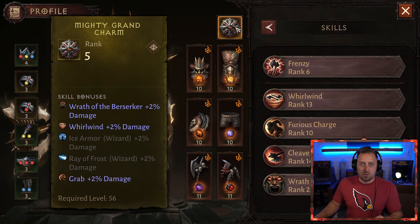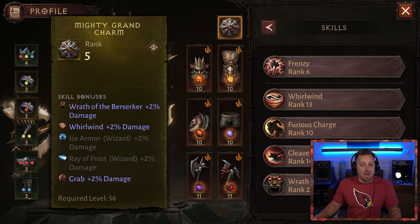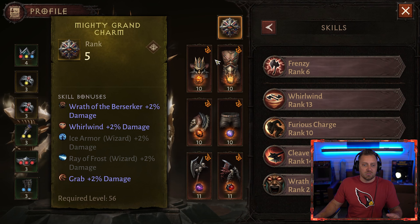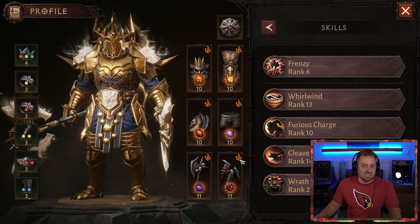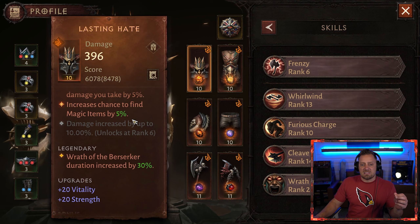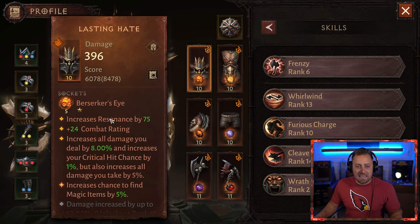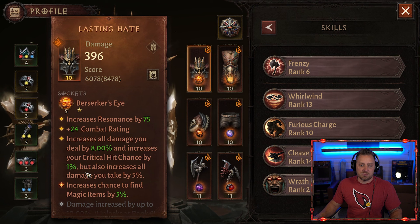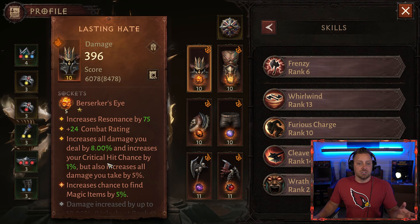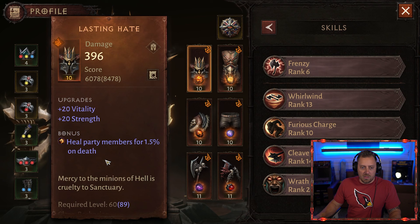My charm has not changed — I've imbued it probably five or six times and have yet to get another Barbarian skill. I really want Cleave or Furious Charge; Grab is not helping me whatsoever right now. For the headpiece, we have Lasting Hate, which gives us Wrath of the Berserker duration increased by 30% — very important. Inside it, we're using Berserker's Eye, which increases all damage you deal by 8% and increases critical hit chance by 1%. It's a one-star gem, only leveled to five while I work on my higher-star gems.